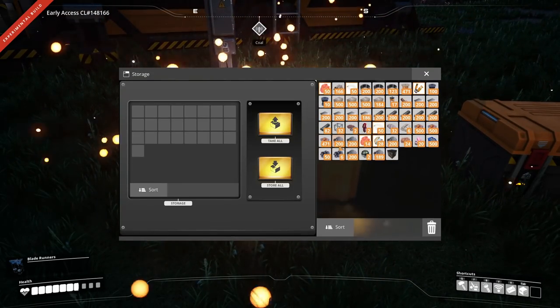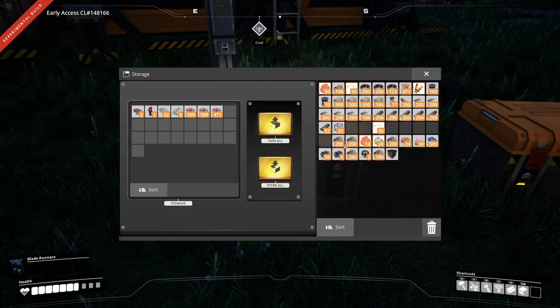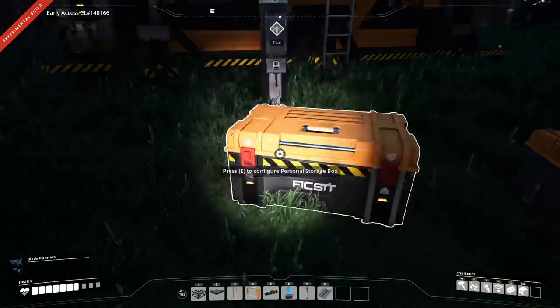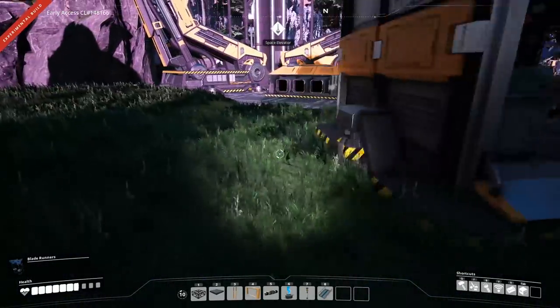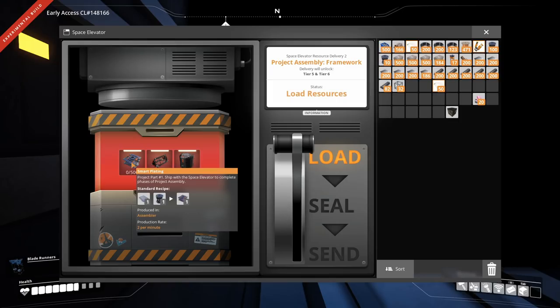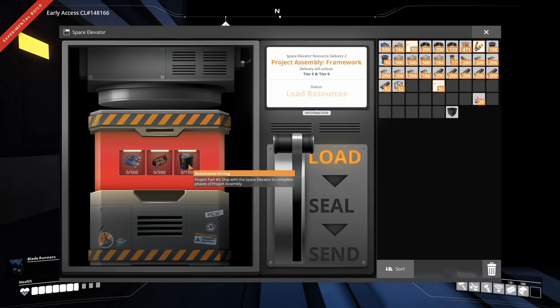We want to make a dedicated hub platform because it will allow us to start researching for tier 5 and 6. I'm going to show you a really cool way to get this sorted, which is so much easier than normal. You need 500 smart plating — that's plates and rotors, which we have. Then we need 500 versatile framework — that's modular frames, which we don't have. Then the beams, which we do have. And the last one is something we don't even have yet.